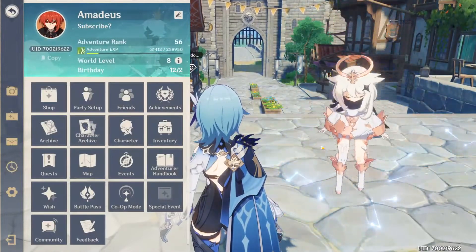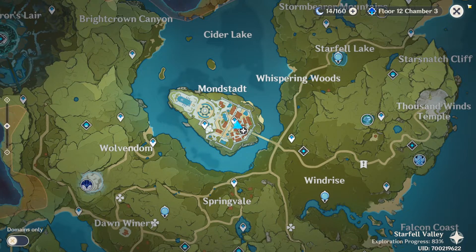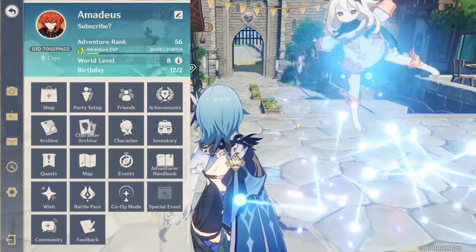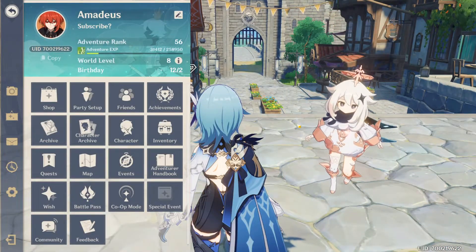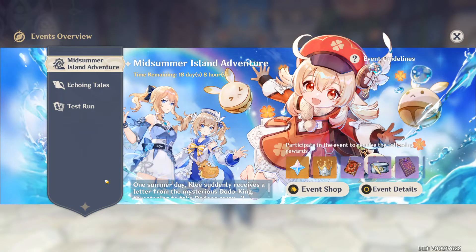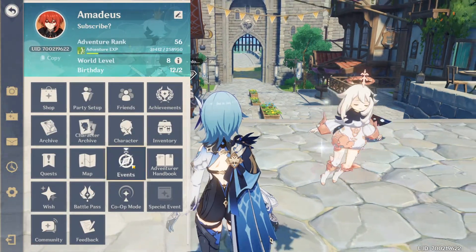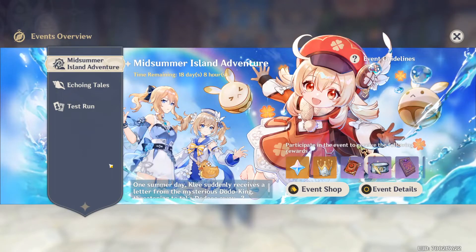Map — just a button to access the world map. You can also do this by pressing the M key on PC. Events unlock at adventure rank 20 and are limited time activities that change over time. Make sure to always participate in these events, as they are one of the most rewarding types of content in the game in terms of items and primogems.